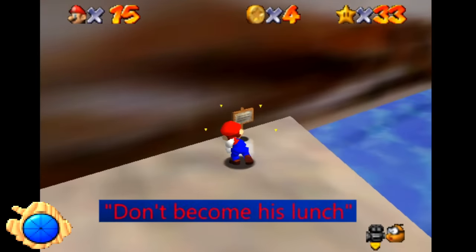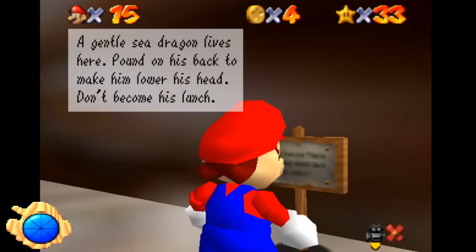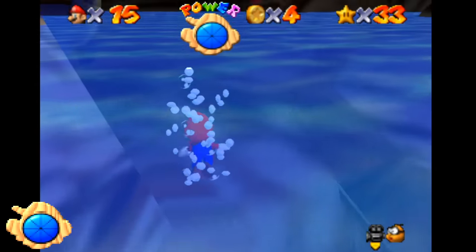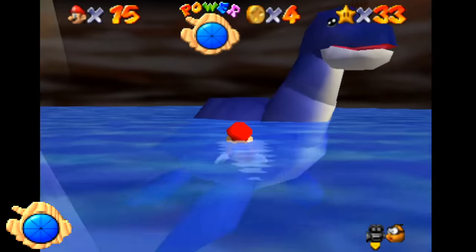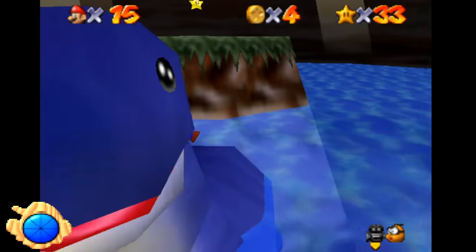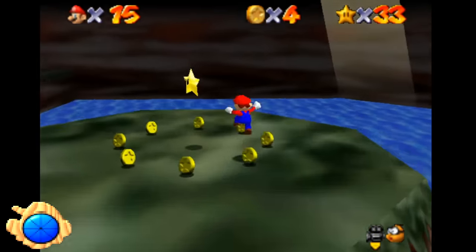Don't Become His Lunch. In Hazy Maze Cave, there's a sign that says, 'A gentle sea dragon lives here. Pound on his back to make him lower his head. Don't become his lunch.' The first two sentences make sense, but the last contradicts the first — Dorrie can't even harm you in this game. Honestly, it was probably just the translators having some fun, since Dorrie might look a bit scary to a small child playing this game.